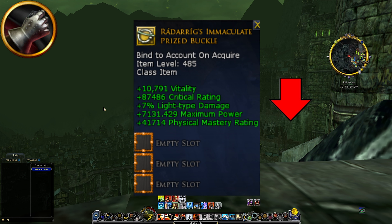Losing the Brawler class item will also be a nerf. The main reason is the 7% light type damage won't be on your crafted items — at least not on the Gundabad crafted items. So you lose both the stats and the 7% light type damage, which will decrease your DPS as a red Brawler — definitely another nerf.